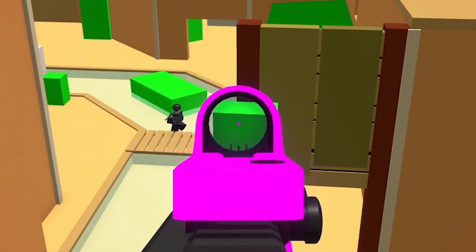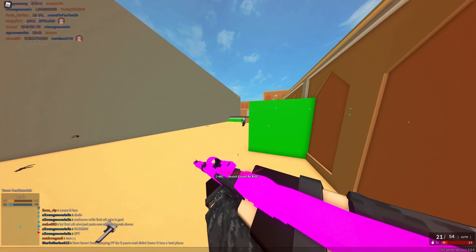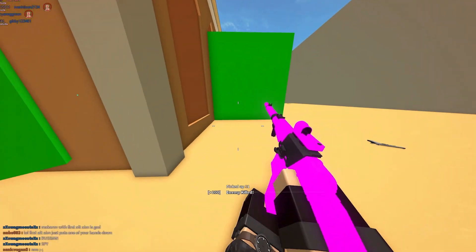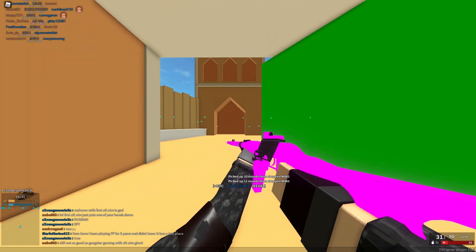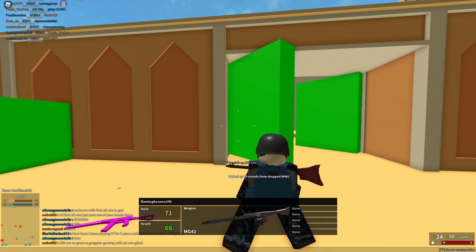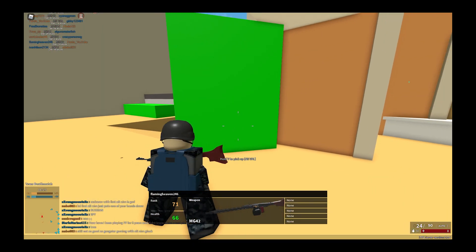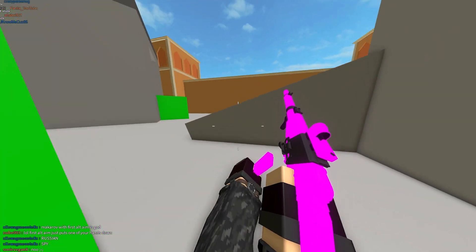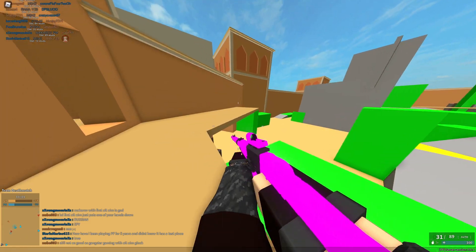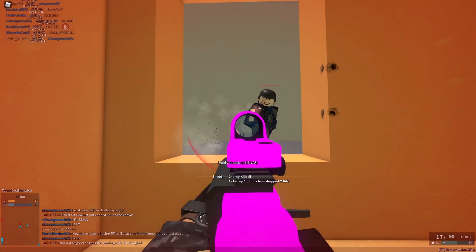There are enemies everywhere. The good thing is with the extended magazine you get less reserve ammo, but it's so easy to just find ammo on the ground. Can we please remove the MG42?